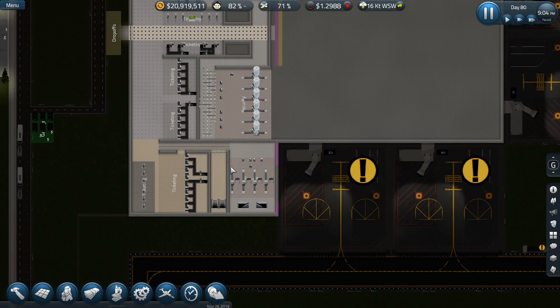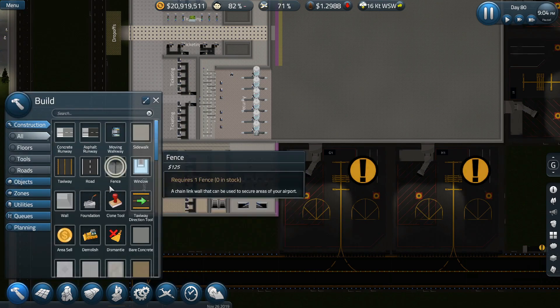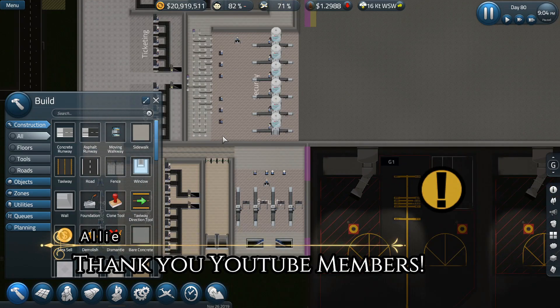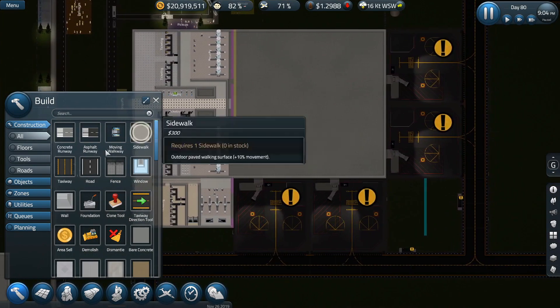Hello everyone, welcome back to SimAirport and do I have a treat in store for you today. We are doing a second floor baggage claim. This is going to be fun. I've never tried this out before — this is a first time doing this. I have no idea what's going to happen, but I think it's going to be fun.